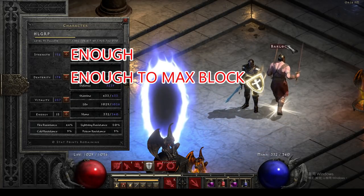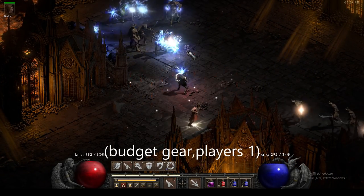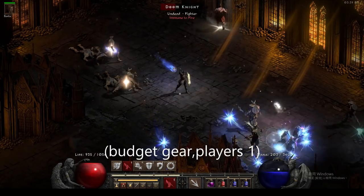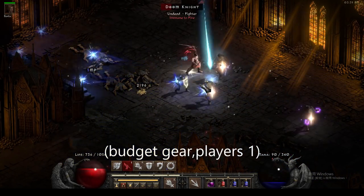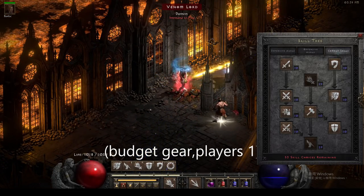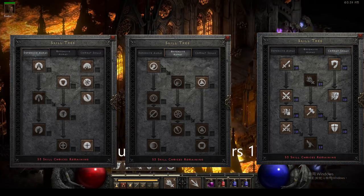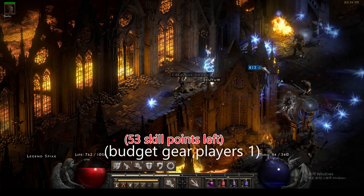Enough points to max block, all rest points here. You may be expecting to see me spamming a fully synergized Fist of Heaven with level 25 Conviction Aura, just like others did. But it's a little bit different this time. As you can see, I'm not using any aura right now. I put 20 points into Fist of Heaven and 20 points into Holy Bolt — and nothing else. I have so many unused skill points here.